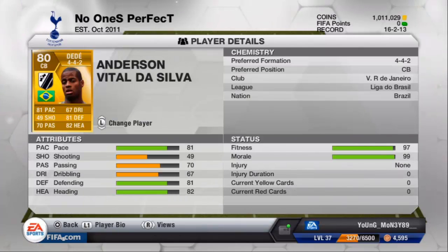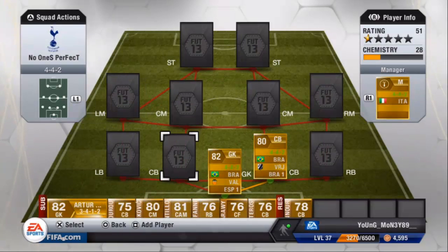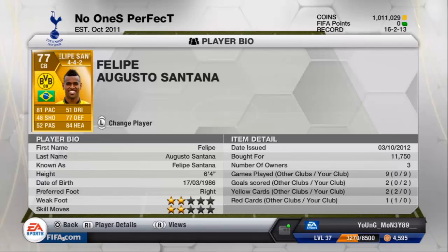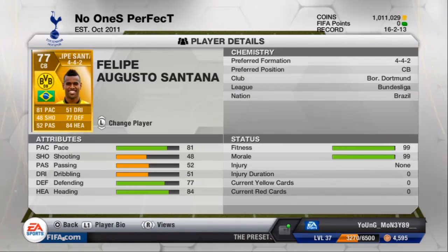Moving on to center back again, we have Felipe Santana. It was a tough call between David Luis or Felipe Santana, but Felipe Santana has a better height at six foot four. I think he's more beast than David Luis in this game — rated 3-13 rather than 3-12. He's the main guy in defense: 81 pace, 77 defending, 84 heading. That 84 heading is what I really like about this player.